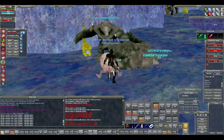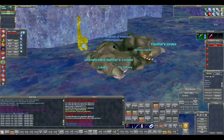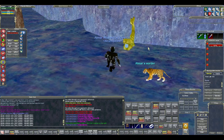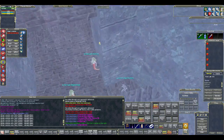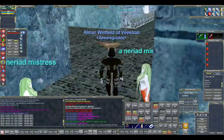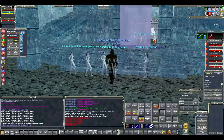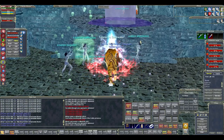I'd recommend levels 70 to 85 before coming here. Even if you've met the prerequisites, there's one area I strongly recommend you avoid — the area shown towards the end of this video — because there's a raid boss that spawns there. At level 85 on my ranger with 1,200 AAs, this raid boss still posed enough of a threat that without my mercenary I probably would have died, so definitely keep that in mind.